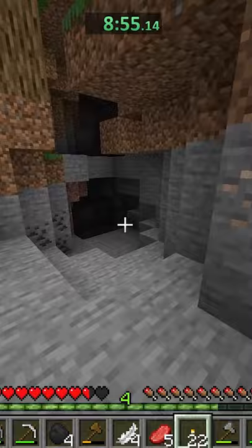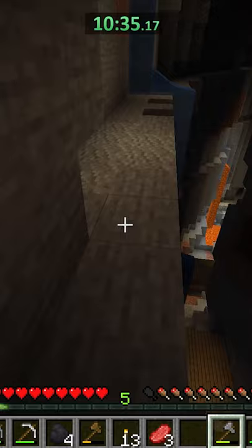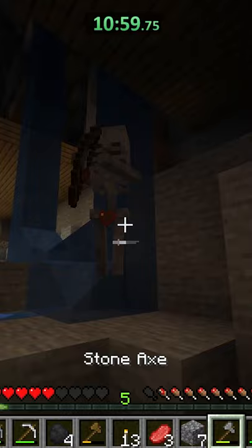Thankfully, this one wasn't a dead end, and eventually I ended up finding a ravine in here. I mined a little bit of a waterfall, fell down, and was ready to explore. This ravine was literally crazy because there was a double mineshaft in here, and I found some diamonds right next to the lava pool.